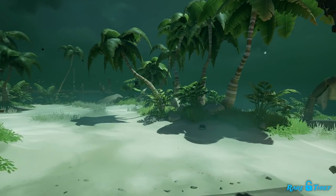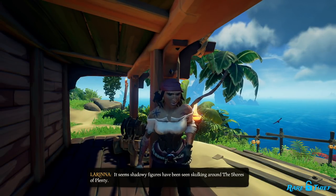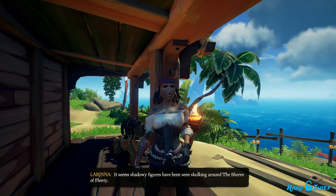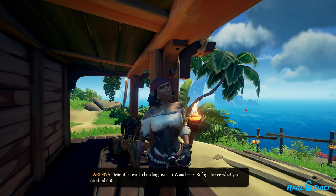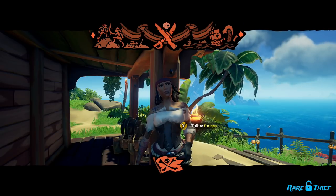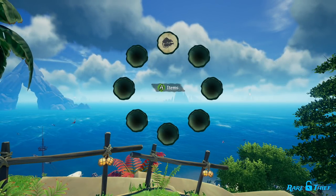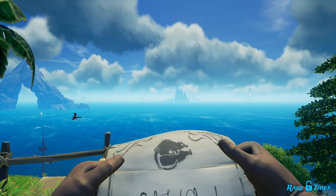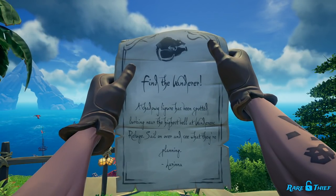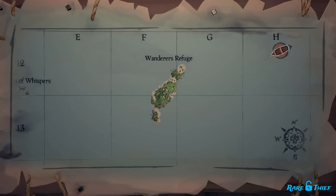Now that you've helped Merrick, it's time to see what the Servant's plan is all about. Go to the nearest active outpost and speak with Lorena again. If you're at Golden Sands, Sanctuary Outpost could be a good option. When you speak with Lorena, choose the Servant's Path this time. You will start Chapter 1 of the Servant's Path as soon as you let Lorena know you want to investigate those strange sightings. After speaking with Lorena, you will receive a note telling you to sail over to Wanderer's Refuge and see what the shadowy figure is planning. Wanderer's Refuge is in the Shores of Plenty region. You can locate the island on your map table at the coordinates F12.